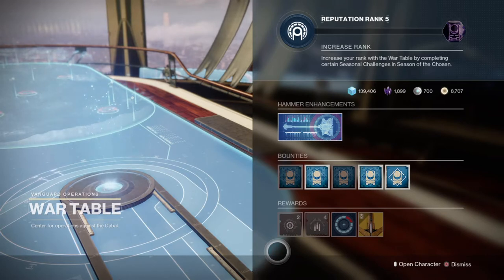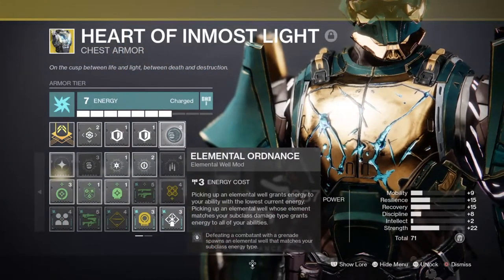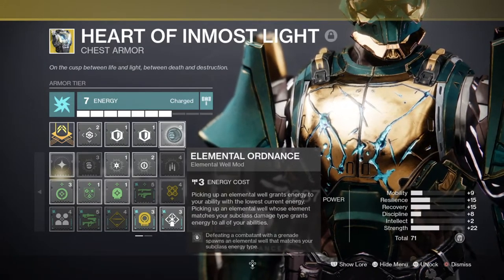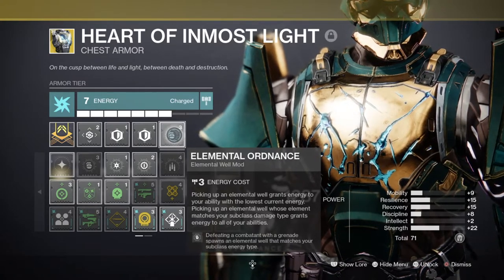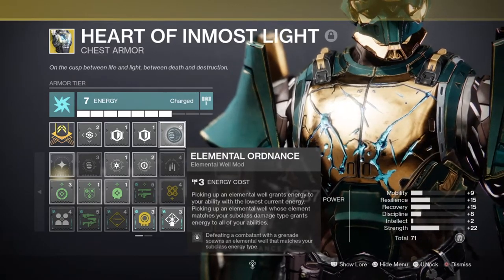What they do is honestly quite simple. Elemental Wells are small orbs that grant ability energy when grabbed, and depending on which mod you have equipped, they provide a different number of effects. Taking the Elemental Ordnance mod as an example: defeating a combatant with a grenade spawns an Elemental Well that matches your subclass energy type. So if you have Arc, Solar, or Void equipped and get a kill with that subclass grenade, an Elemental Well will drop for you and your team.